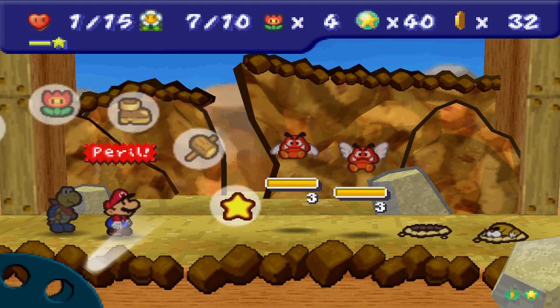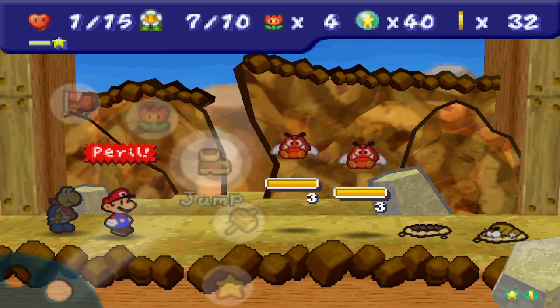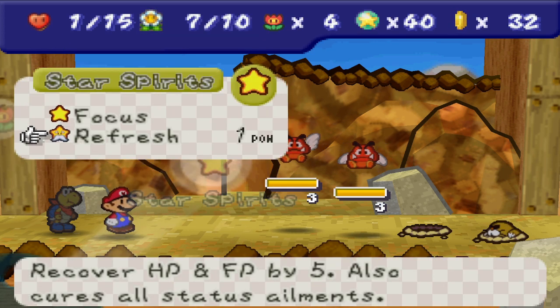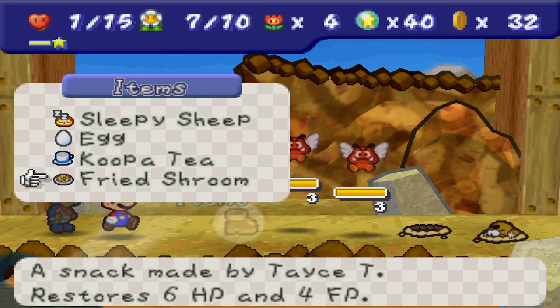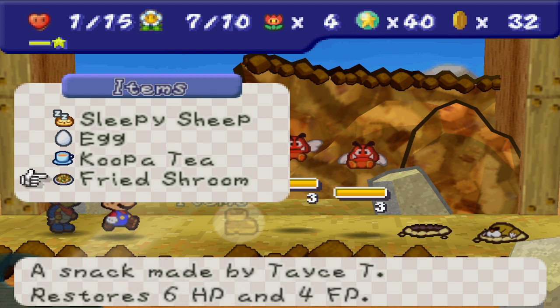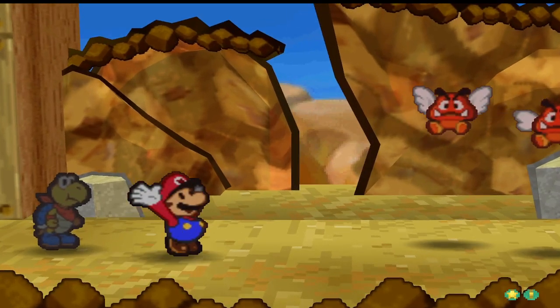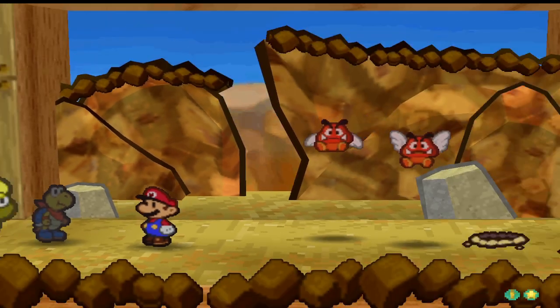I want to kill that last one. One, two, three, four — and then three. I don't think I can do this. I think I'm stuck, actually. Five HP. I have to Sleepy Sheep and heal back one, unfortunately, and just hope that they all fall asleep.